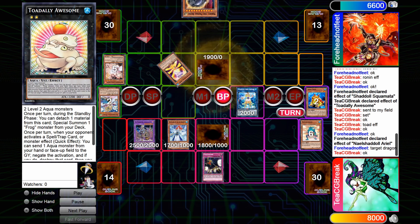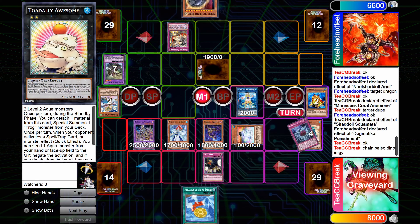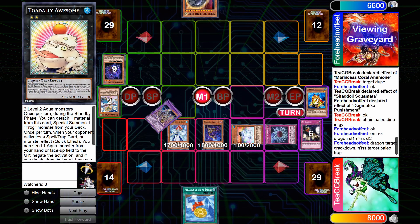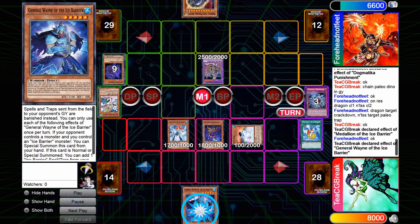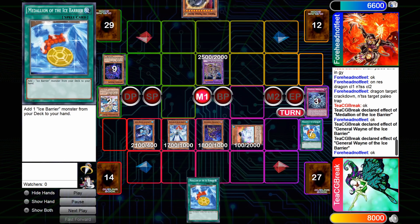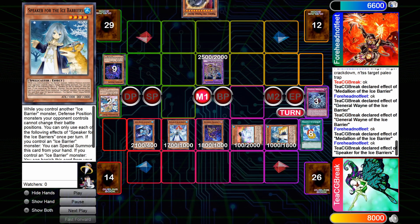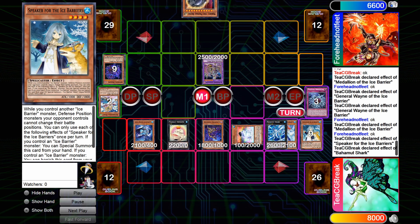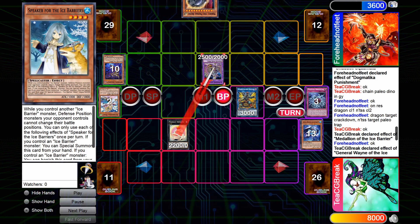Attacking over Ariel, they activate its effect and Special Summon a Dragon face down. On the following turn I'm able to flip summon the Squamata, though they are able to destroy my Crackdown, which allows them to regain control of the Apkilon. I activate Medallion, adding Wayne, and then add another Medallion to add Speaker, Special Summon the Speaker, and then overlay for Bahamut Shark, Special Summoning our Toad, and then going into the Borel Sword. Attacking over Apkilon with Borel Sword, then Toad, and then Borel Sword once again to end the duel.